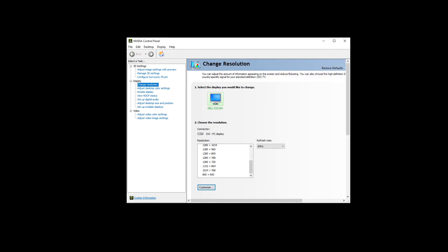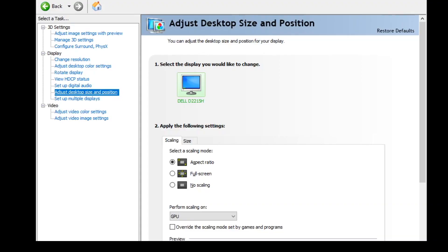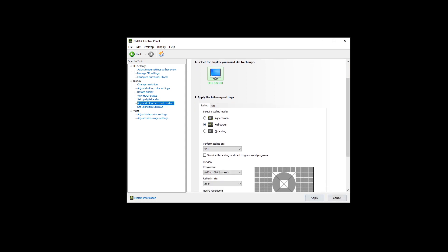Once you've applied the custom resolution, you'll start seeing black bars appearing on your monitor. The next thing you need to do is find the setting called 'Adjust Desktop Size and Position'. Click on that — it will be set to 'Aspect Ratio' by default. Make sure you click on 'Full Screen' instead, then click Apply, and your black bars will go away.